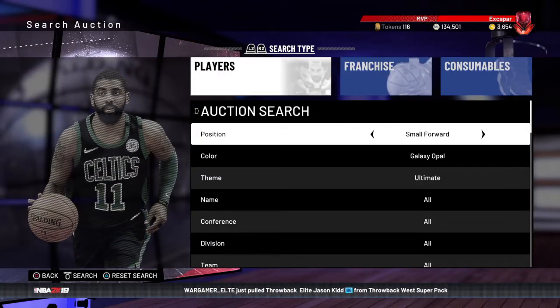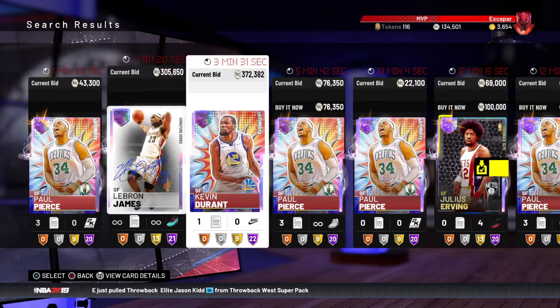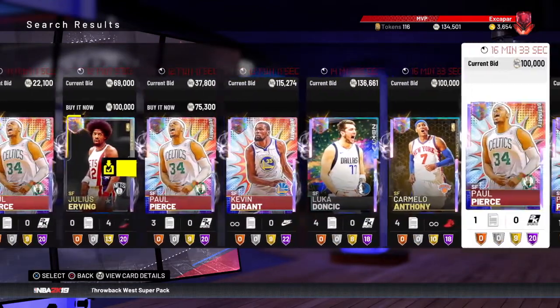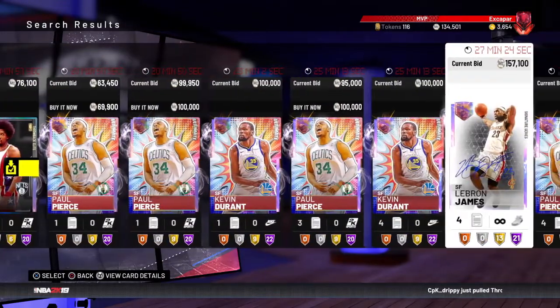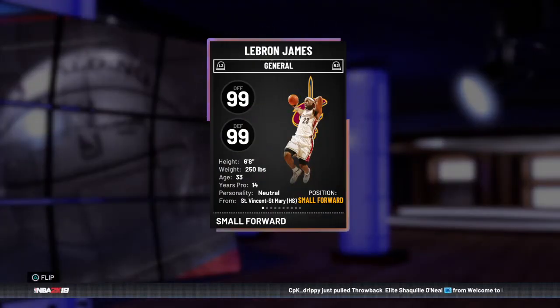And this is LeBron James. I want to find one that's just normal — obviously I'm not doing a limited Kobe, LeBron, or all that, because that's just not fair. I guess I'm not going to be able to find one without a shoe, but it's LeBron — 6'8", 99 offense and defense overall.